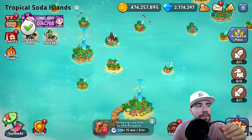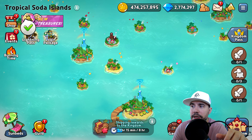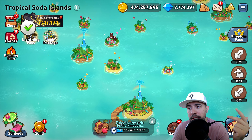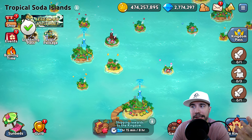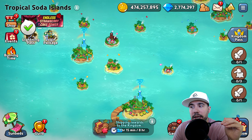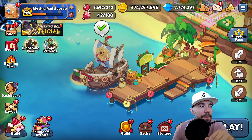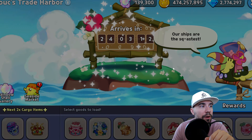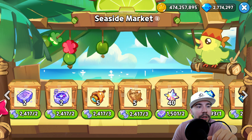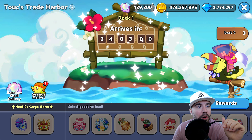If you're looking to get more map fragments, there are a couple of ways. They're a sea-rarity item for exploring the Tropical Soda Islands. You can get them from the Rainbow Shell Gallery, the Seaside Market, Tok's Trade Harbor, and within the Tropical Soda Islands themselves. As an example, in your kingdom at Tok's Trade Harbor you can go to the Seaside Market and make some exchanges there — one quick way to level up and close out the Tropical Soda Islands.